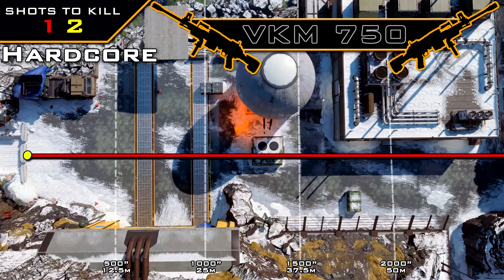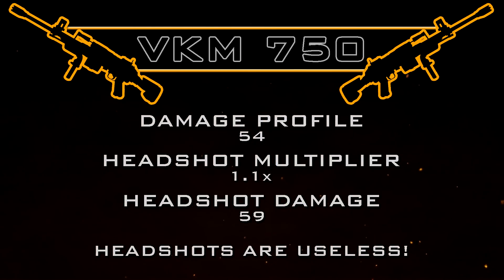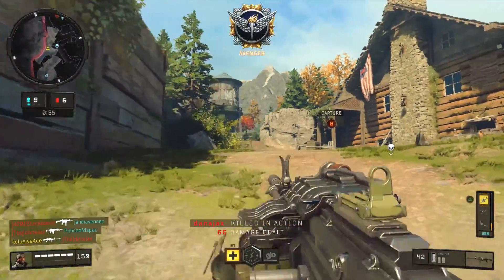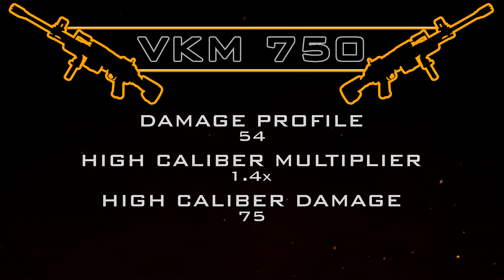Moving on to headshots, we get a standard headshot multiplier of 1.1, which takes our headshot damage to 59. This means standard headshots without any attachments are useless unless you're challenging somebody with armor and hitting all shots to the head. With High Caliber, however, we can change this. The VKM has access to both High Caliber 1 and High Caliber 2, so you can extend the zone into the upper chest as well. The multiplier for this is 1.4, which takes the High Caliber damage profile to 75.